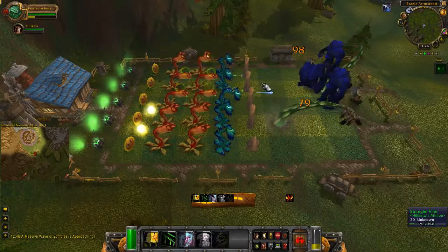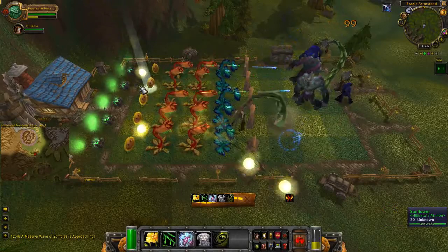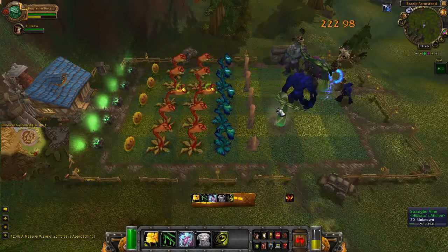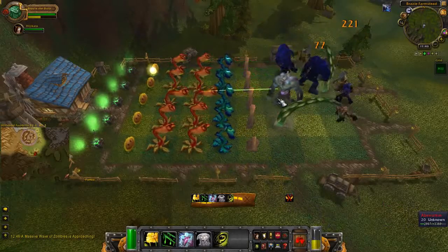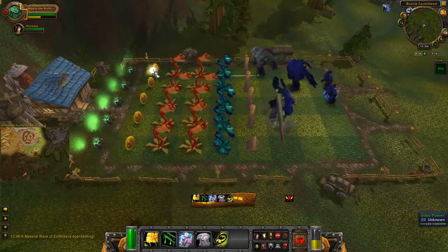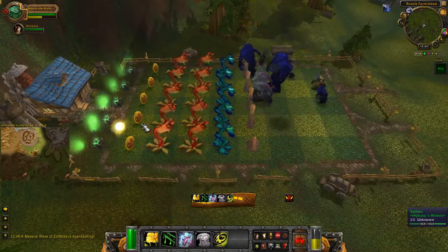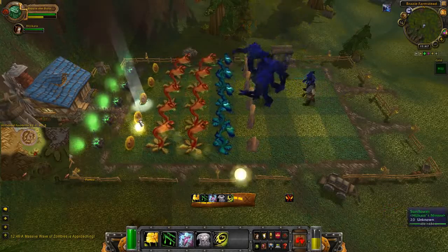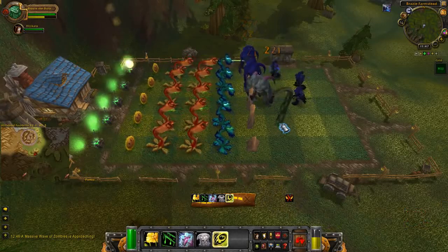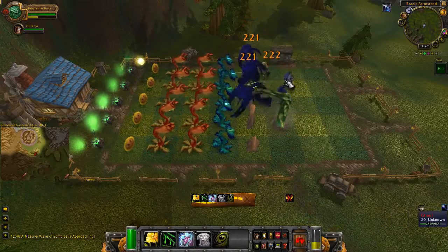During the third quest, a new type of monster will show up during the second half. You have to survive two large waves in order to complete this quest. Thankfully they give you two new plants as well — one is a type of rock that will stop the zombies until they destroy it, and a type of vine plant that will grab nearby enemies and hurt them.